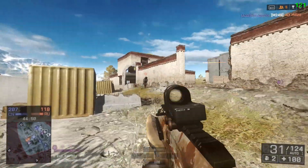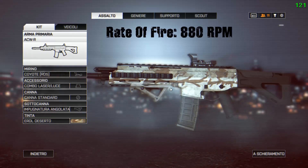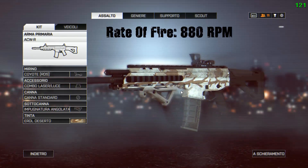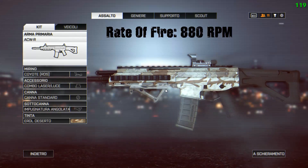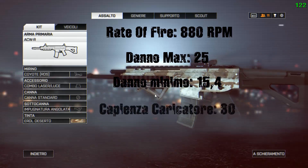Why is it one of the best? It is the carbine with the highest fire rate — we are talking about 880 RPM — and despite that fire rate, it is quite manageable, especially at short range. Regarding other statistics: maximum damage at short range is 25, minimum damage at 50 meters is 15.4, and a standard magazine load of 30 rounds plus 1 in the chamber.